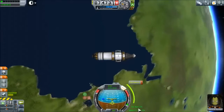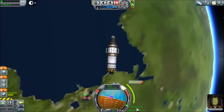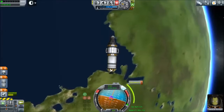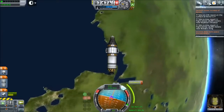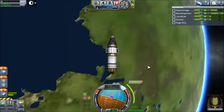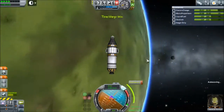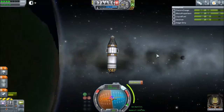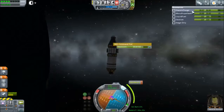We need to time accelerate to the spot we need to be. We're going to point the rocket up because that's the direction we need to burn, and we just need to wait. Hopefully we're not using too much electrical charge — that's the one thing we need to look for. The only limiter to how much time we can spend in space is the electric charge.